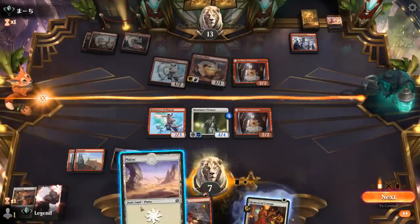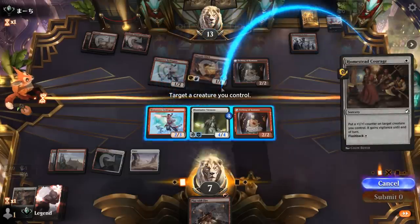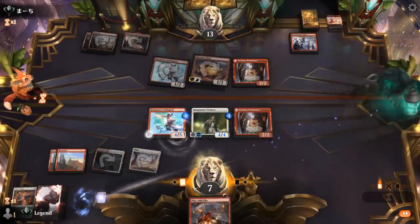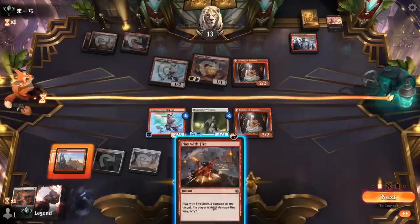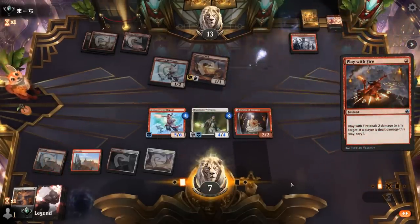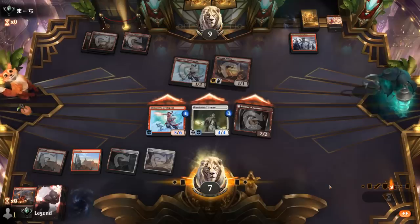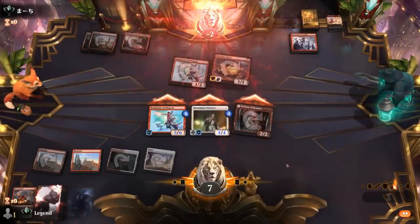Give Swiftspear Vigilance and attack. If I Play with Fire on Etching — yeah, then we just have lethal. Close one here against Mono-Red. Luckily Virtuoso survived, and we were able to cross the finish line even on the draw.